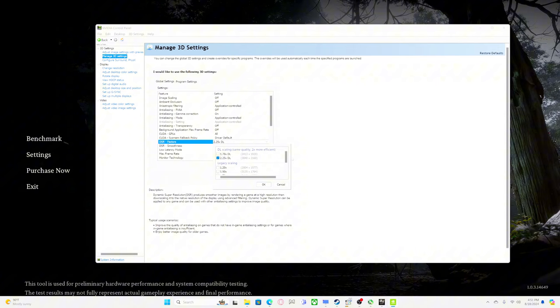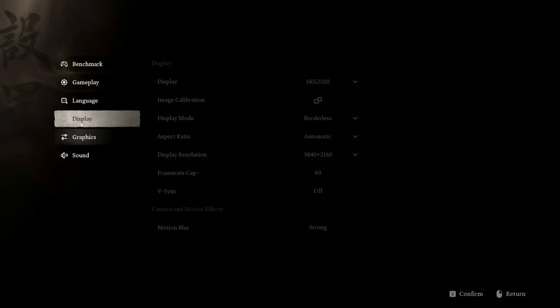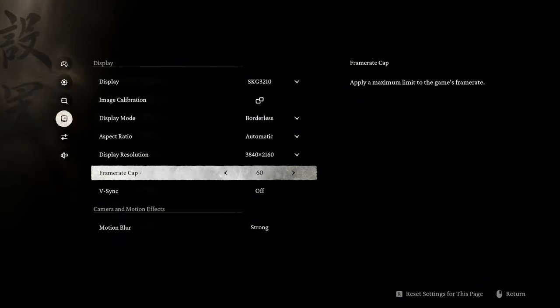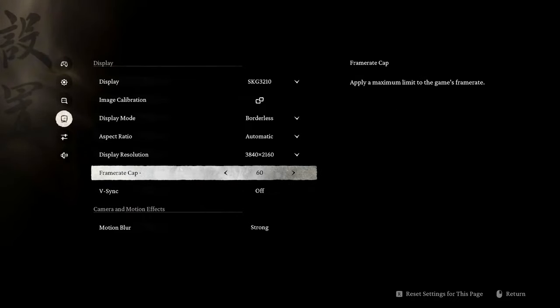It takes 4K resolution, grabs all those pixels, and compresses that down onto the monitor — in this case a 1440p monitor. Back in the game settings you can see we're rocking 4K and we're capping it at 60. It's a variable refresh rate monitor, so the frame rate cap will do what we need it to do.